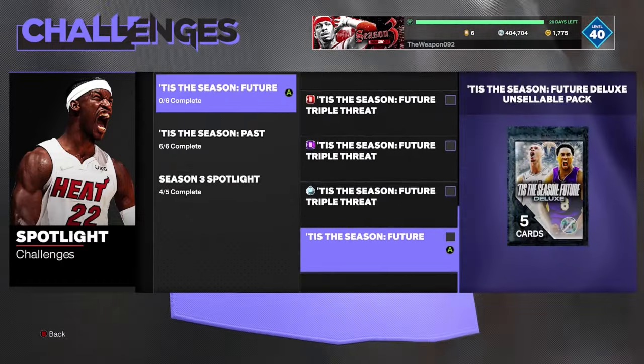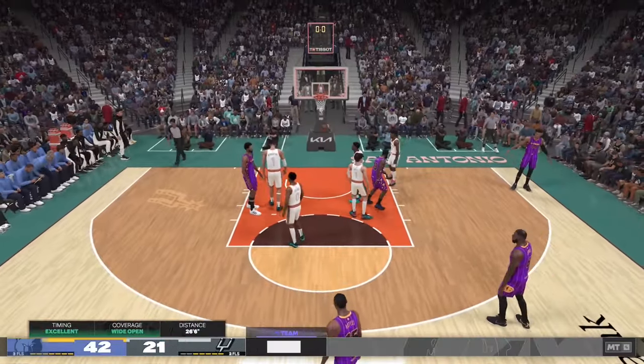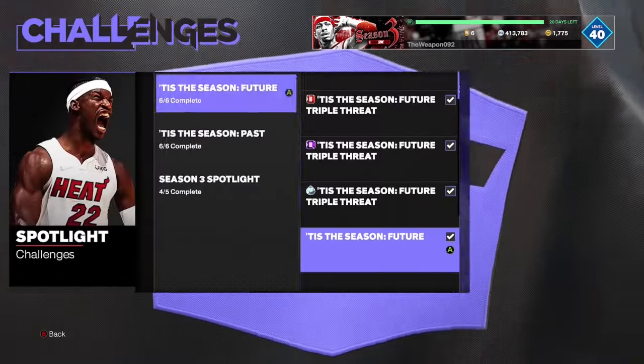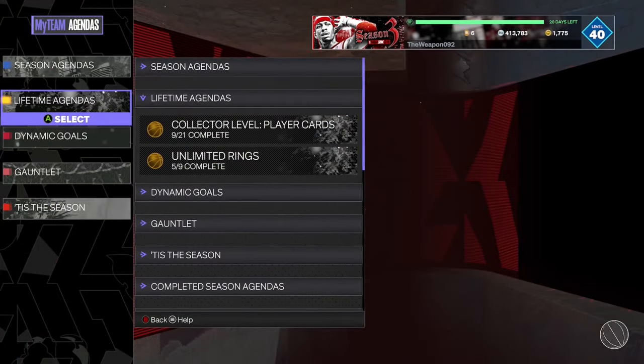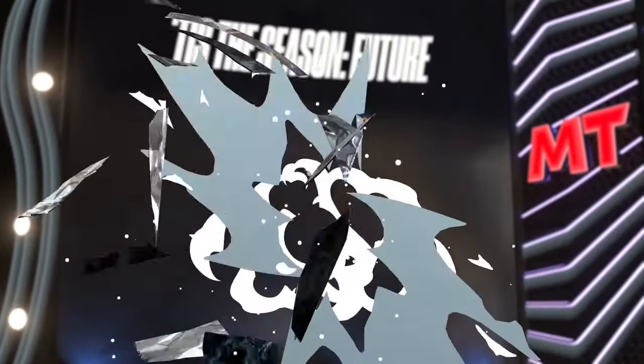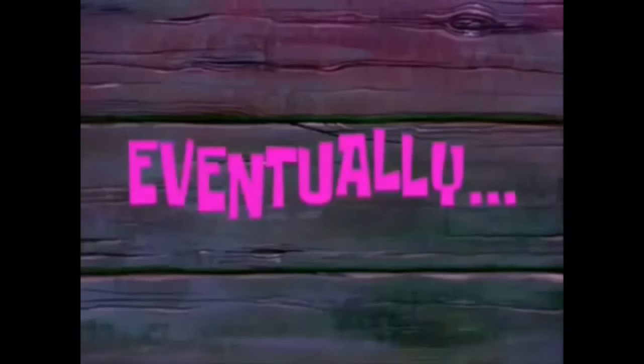What we're going to do now is complete the Tis the Season future spotlight challenges to try and get this deluxe pack, hopefully pulling a pink diamond or diamond player. One eternity later — that challenge is done! Let's open up this deluxe pack. We also get 5,000 MT and there's the deluxe pack — that's pretty damn good. We got some agendas to fill out as well. I think it was the Andre Drummond rebounder pack — yep, ruby Andre Drummond. Let's open this pack up — give me something good. We get Nicholas Batum, but we've already got him.